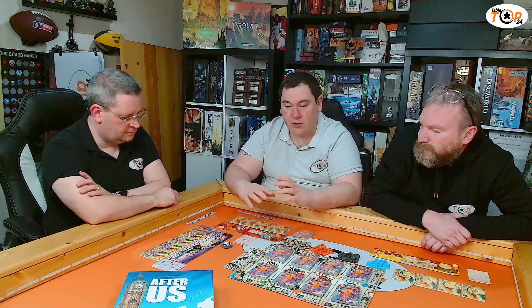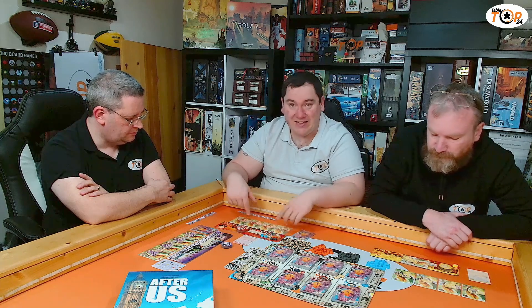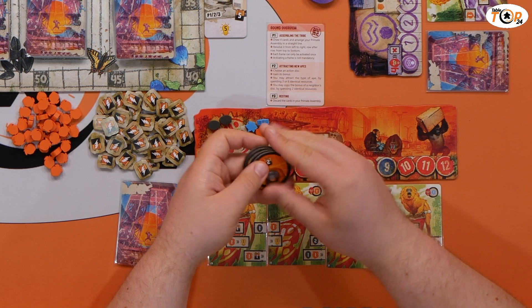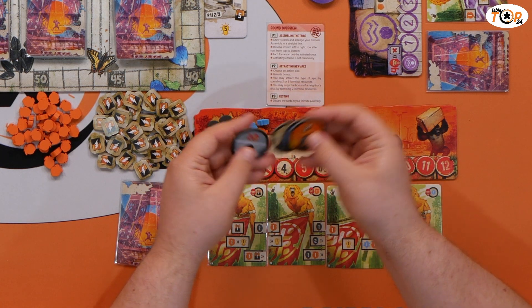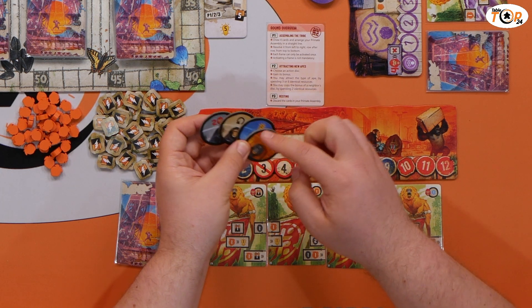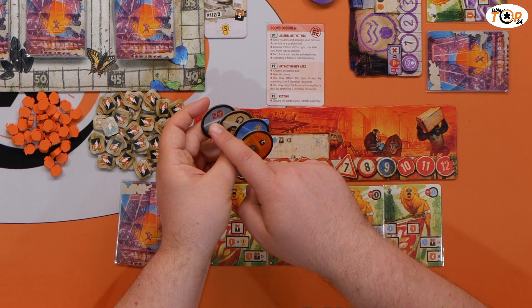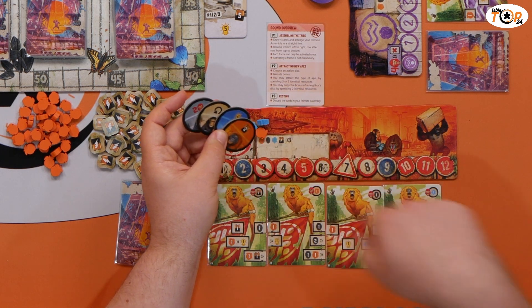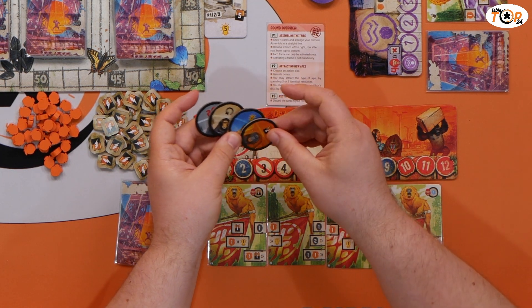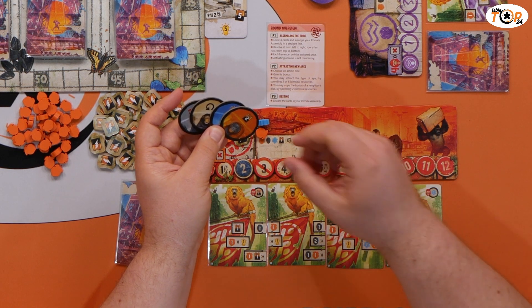The second phase is attracting new apes. We need to grow and improve our tribe — we start off with just some basic cards. We take our ape or primate discs, and in secret we choose one. Each disc has an ability and a different primate: a gorilla gives two rage, a chimpanzee enables you to re-enact a completed cell, the mandrill gives victory points, and the orangutan gives some energy. Energy is quite important — it's one of the more valuable resources in the game.